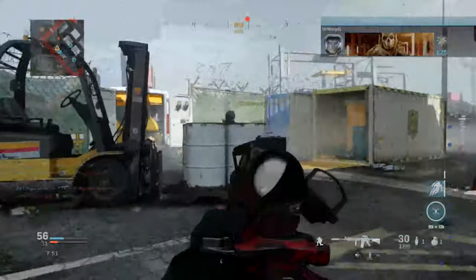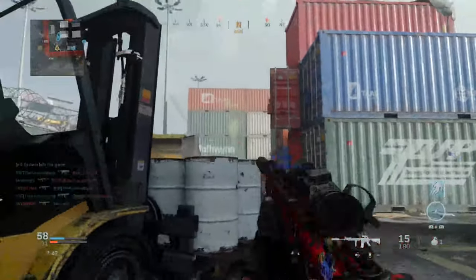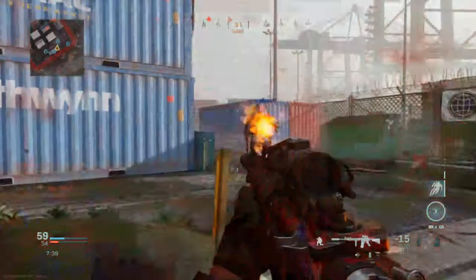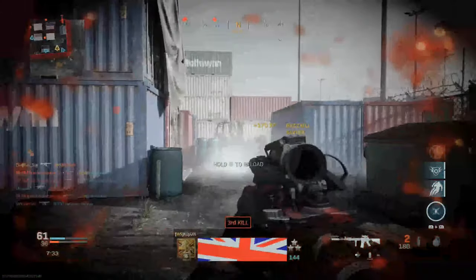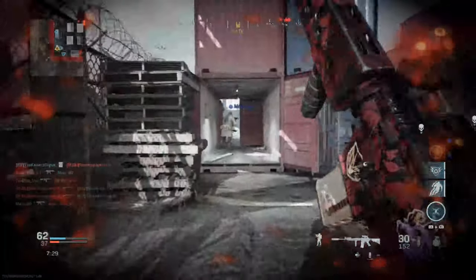Part of my tactics running around the map is to sprint straight into a slide. Obviously aiming takes a little bit longer because this gun isn't the fastest, but it's pretty good for what it is. I've respawned on the other side of the map so I'll do the same tactic — run from left to right and keep covering it.